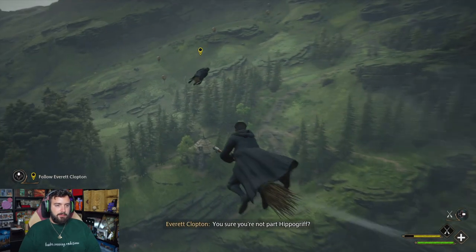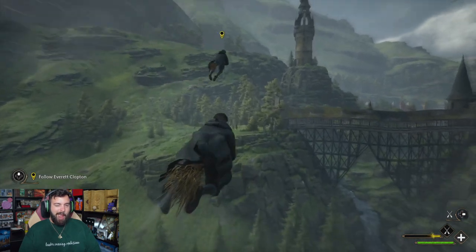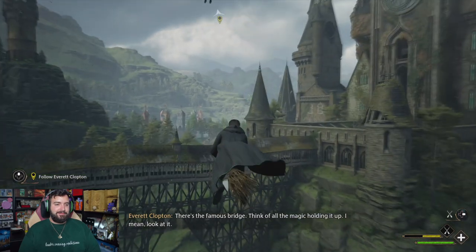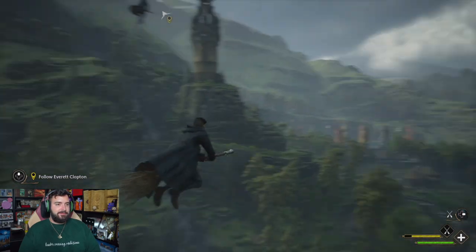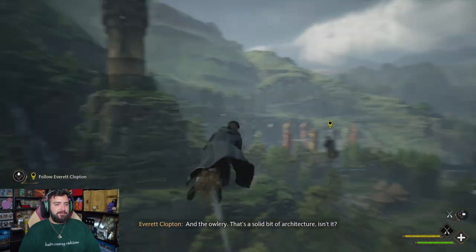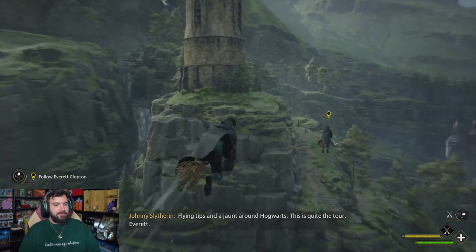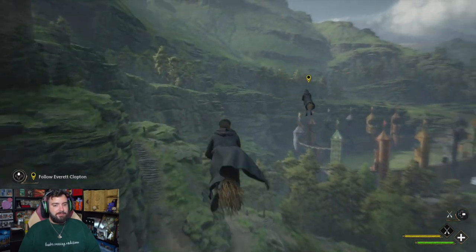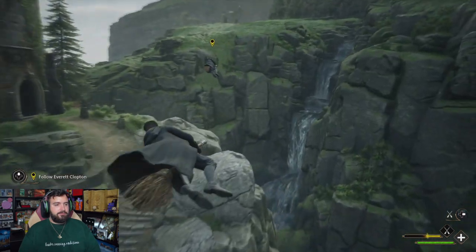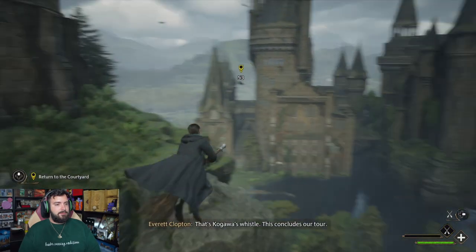Now that's more like it! Lean forward for a burst of speed — helpful if you need to escape a tricky situation. Woo! You sure you're not part Hippogriff? There's the famous bridge — think of all the magic holding it up. And the Owlery — that's a bit of solid architecture. Flying tips and a jaunt around Hogwarts — quite the tale, Everett. That's Kagawa's whistle. This concludes our tour — best hurry back.